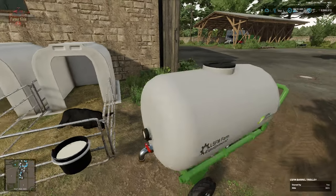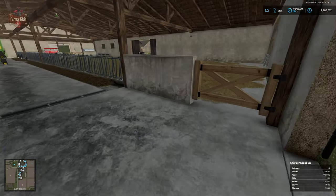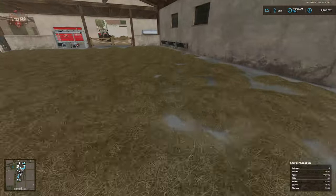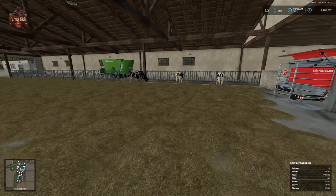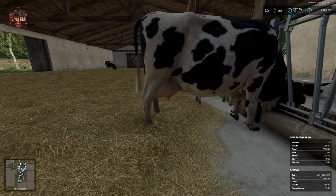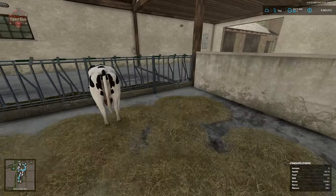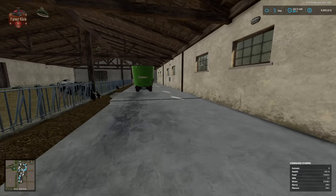Calves in the cow shed do not require milk - in fact there isn't a milk trigger in this area. Milk does not go in here, so calves in the main cow shed do not require milk. We can pretend that they're getting milk from more traditional methods. The same goes for calves that may be over in the cow pasture.